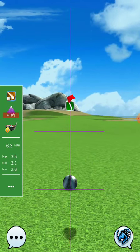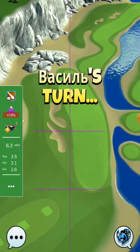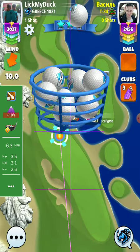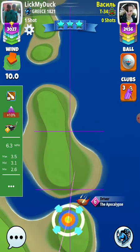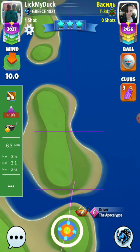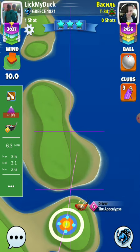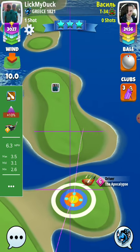We will have to overpower the second shot because we have a headwind. Normally, if it was a normal tournament, maybe I would use here a power 5 ball to not overpower the second shot, but I don't want to spend a power 5 ball in 9 Hall Cup.